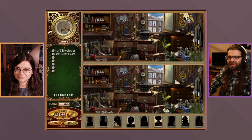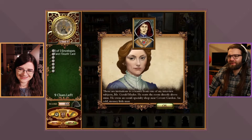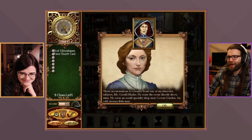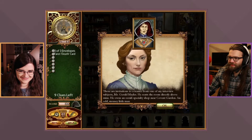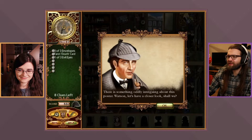The bottom part of the card seems to be missing. They examine various objects in the room, finding an invitation to a séance from Mr. Gerald Males — he rents the room directly above Miss Jackson's. He owns an occult specialty shop near Covent Garden. They also spot an intriguing poster on the wall.